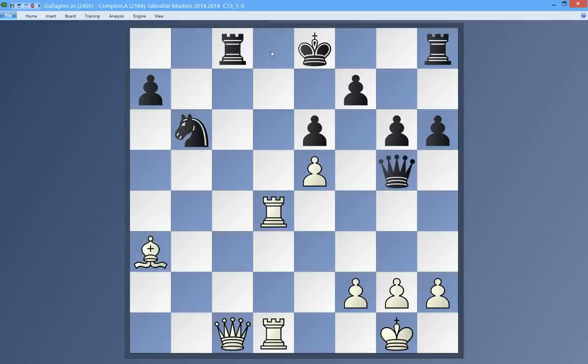After f4, he can also go Queen e7. But it looks like f4 was not the move.